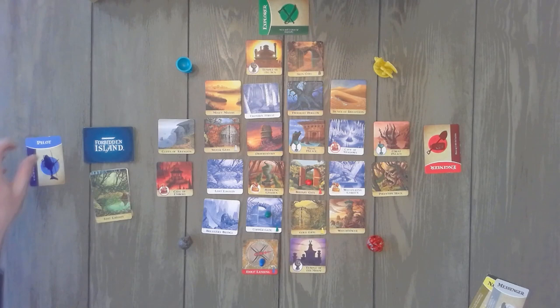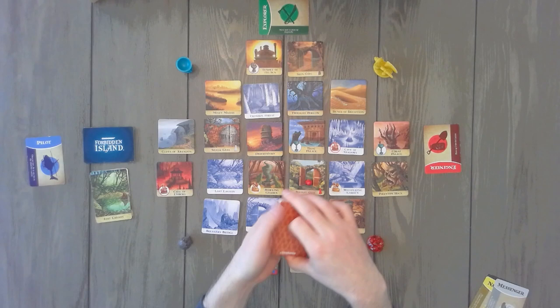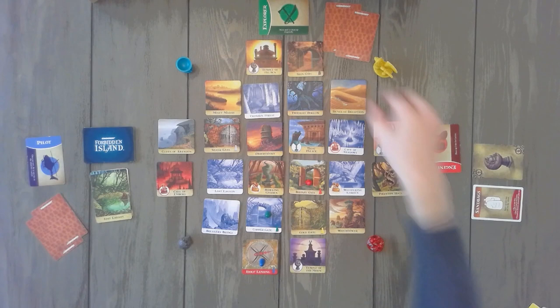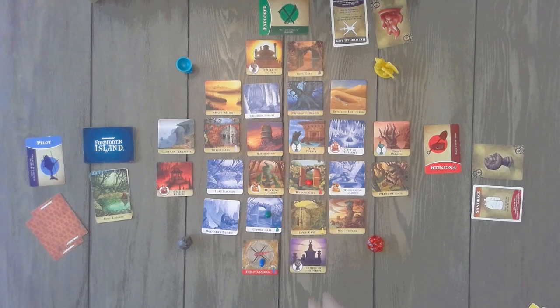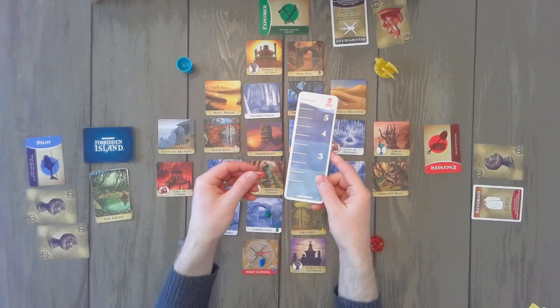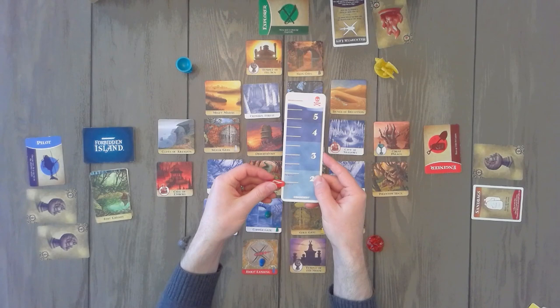We're going to take the treasure cards and give them a shuffle, then pass two to each player. Since it's a cooperative game, those can all be placed face up so everyone can see each other's cards because we are going to be working as a team. If you happen to get a water rise card, put that back in the deck and replace it with another card. The last thing we're going to do is select the level of the water. If you've never played this game before, go ahead and start at the novice level. Click that on and set it right here, and you are ready to play.